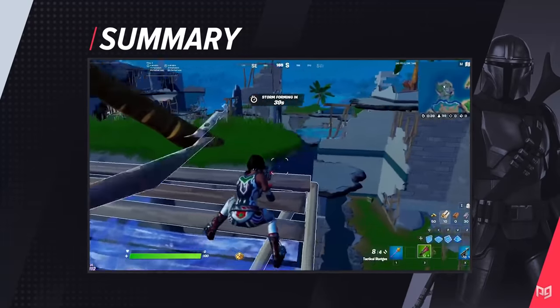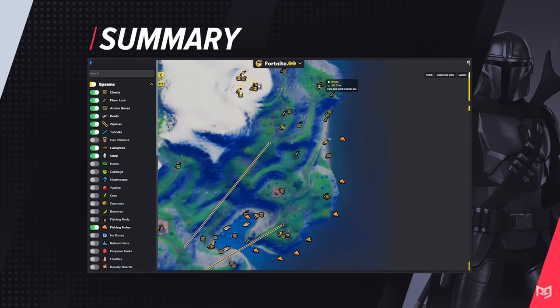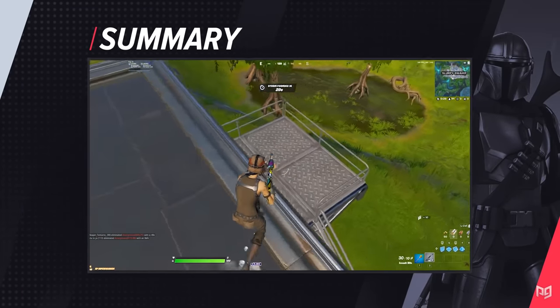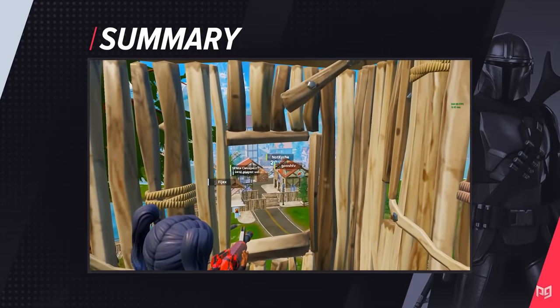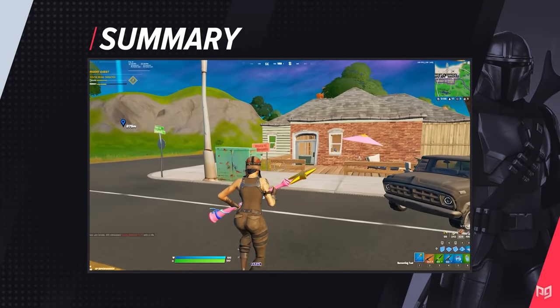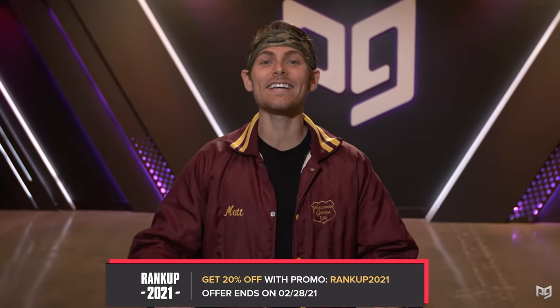To summarize: creating a game plan will help you have an organized early game and get you to dead side with ease. Having a good drop can help you win your off-spawn fights without a problem. Doing damage in stacked lobbies can save you from dying to Storm Surge. And getting enough loot early will allow you to focus on safely rotating to every zone. Make sure to add these tips into your game by practicing with things like scrims, and you'll be making every endgame in no time.